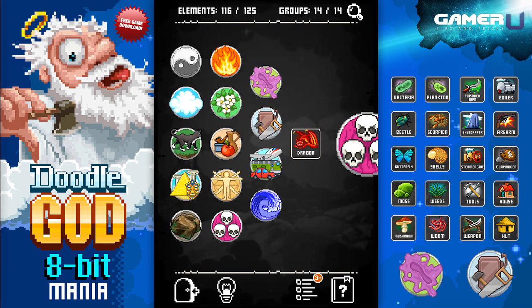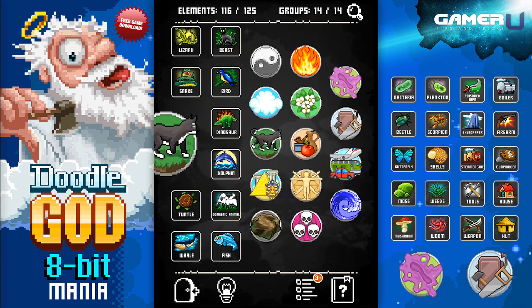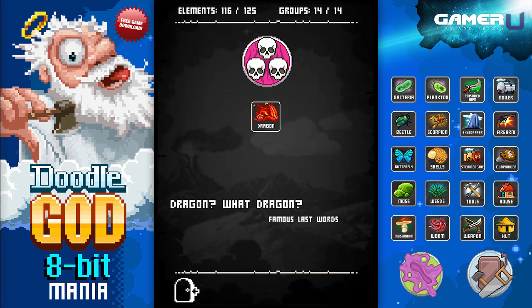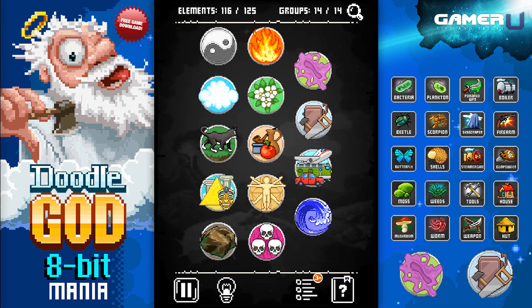Hello, and welcome to GAMIU's guide for Doodle God 8-Bit Mania. This video we are doing the Supernatural group. This should be the last group you have to do if you've been following this walkthrough.